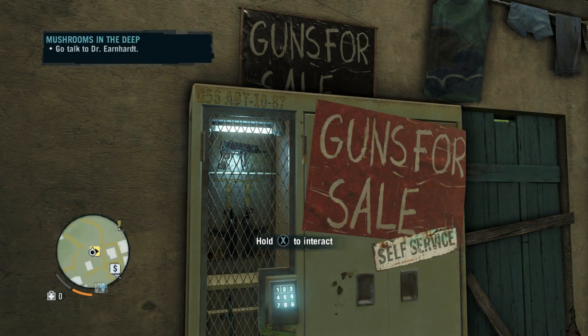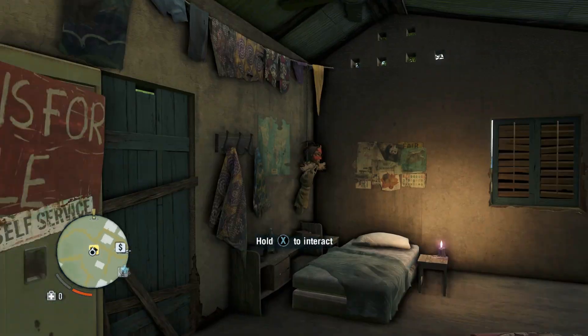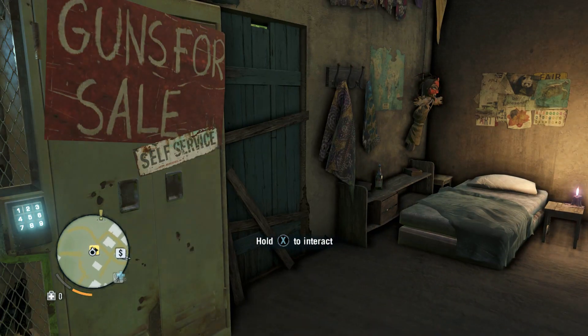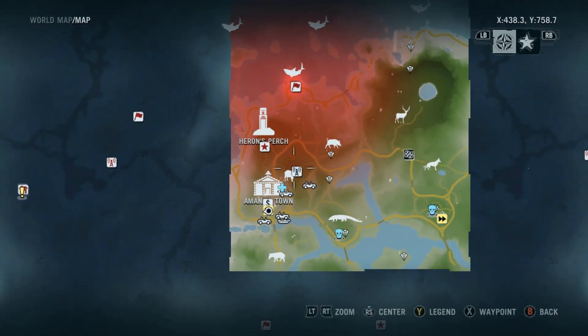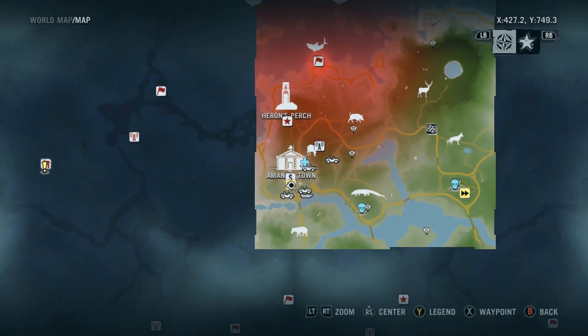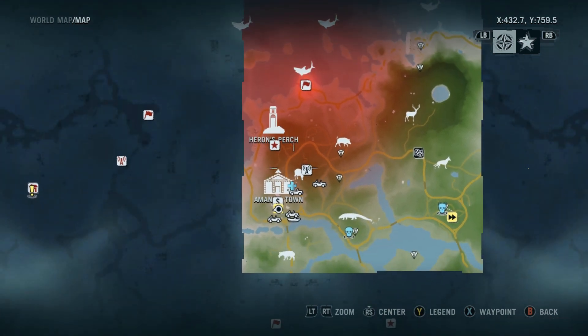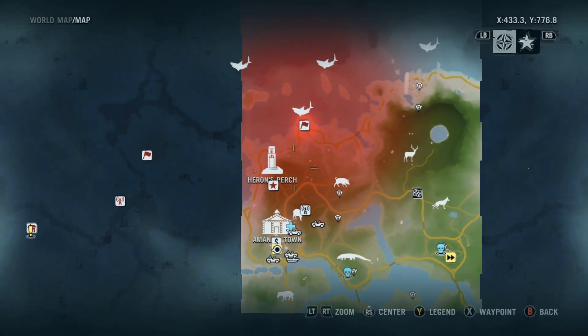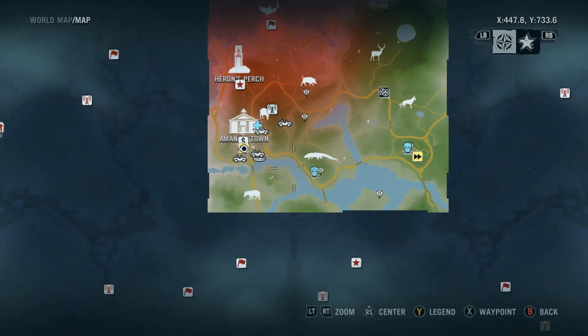Alright guys, we're back again today — four videos today, two from Far Cry 3, this is the second one, and two from our Spintires series. I don't remember exactly where I left off, but I think we had done some hunting and checked out a few areas. We went up towards Aaron's Perch, did some hunting, picked up a bunch of crates, upgraded our wallet and a few other things in the crafting menu.